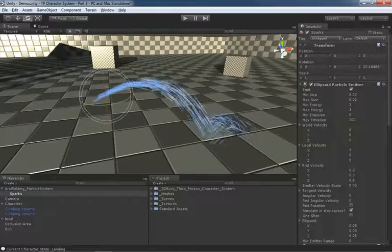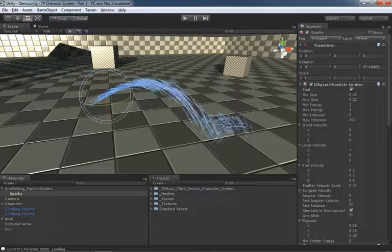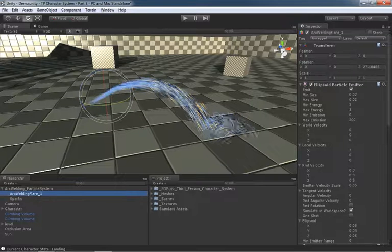To add our little blue sparkle, I need another particle system right at the origin where the particles are being spawned. Rather than trying to move something to that exact position, I'll just select the sparks particle system, hit Ctrl+D to duplicate it, and name the duplicate 'arc welding flare one.' Make sure you know whether your inspector is locked, because if it's locked on your orange spark, any changes you make will affect the original spark instead.